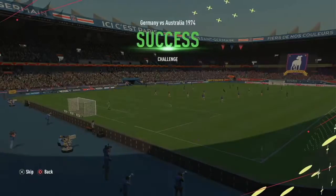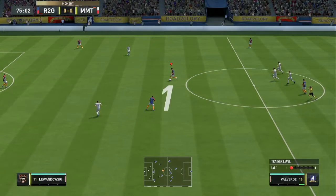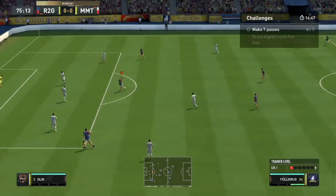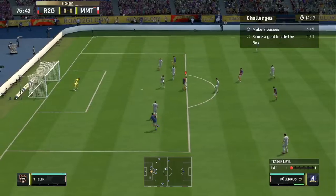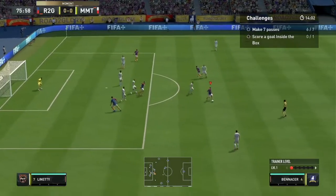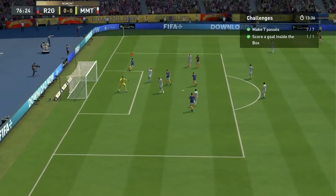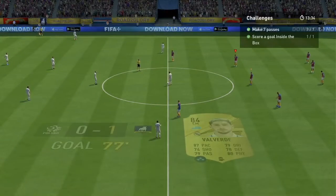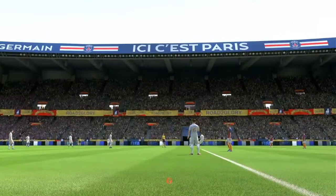The cool part of Tournament Tales is not all challenges have win-match requirements. So this one is pretty easy — just make seven passes, which we did right here: five, six, seven, and then score a goal from inside the box. That's the quickest challenge, and that's done right there.